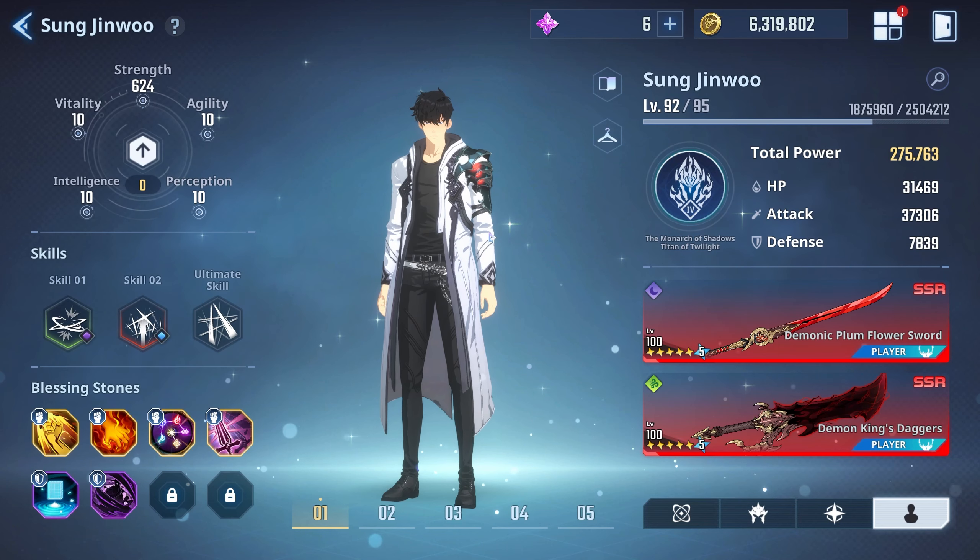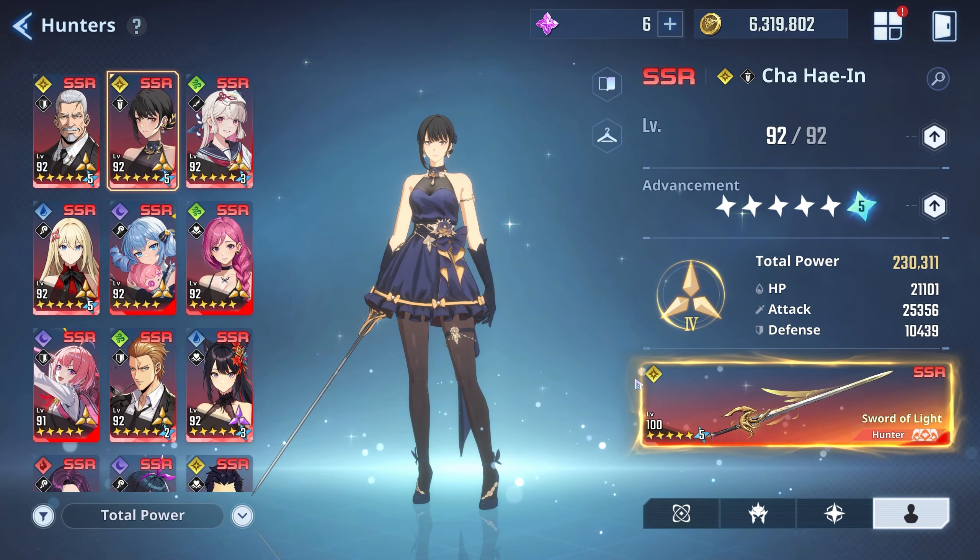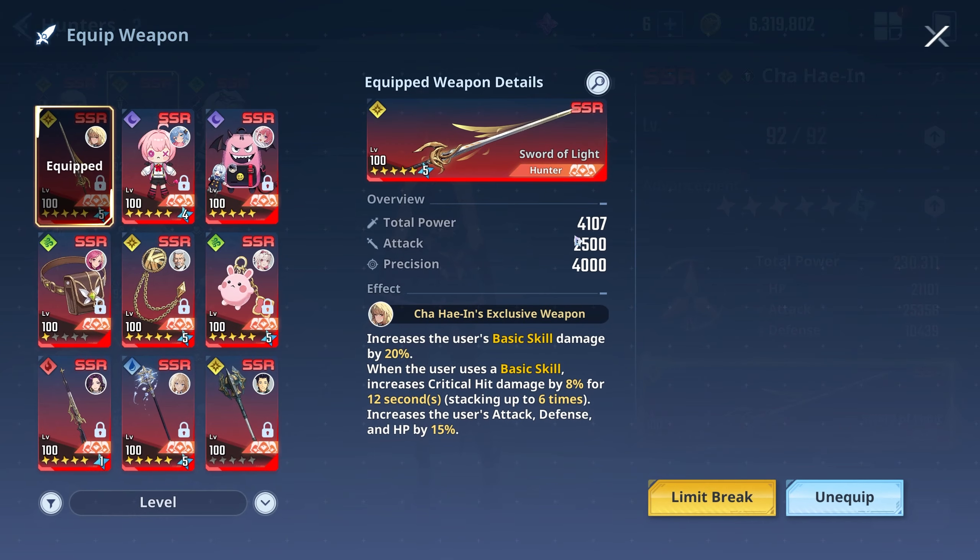Before we close out, let's take a look at her weapon. Her weapon is very good. The only reason to go past A5 is to get higher total power. I think once you have the weapon at A5 you're completely fine, but if you want higher TP you can go ahead and build it to A10. Most weapons in the game you'll want to get to A10 over time, but for now A5 is absolutely perfect for all of these hunters.